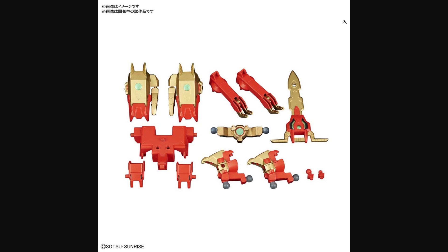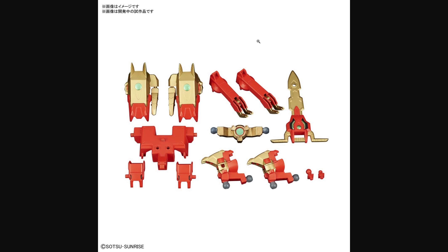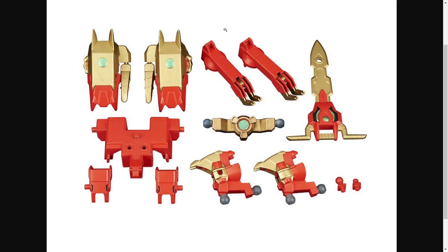So far the only combination we've seen has been with the GM-GM, where it gives it Avalanche Exia-style shoulders and the Exia-style arm sword. I am really interested to see how this interacts with the Valkyrie Lander, because I looked very carefully at both kits and there's not a single piece in this set that is shared with the Valkyrie Lander, but this is very obviously styled like it's meant to go with it. So there's got to be some kind of really cool combination between the two and I want to see what that looks like.